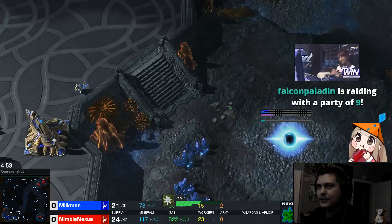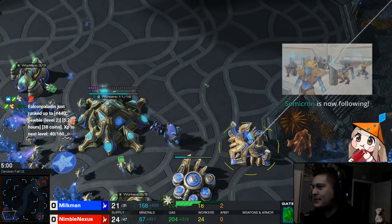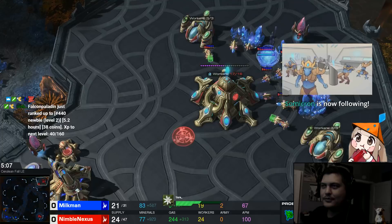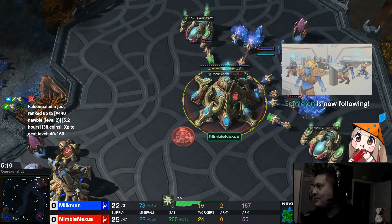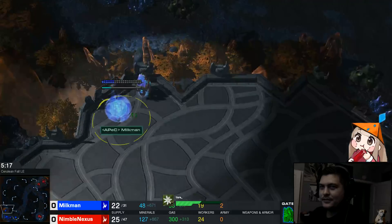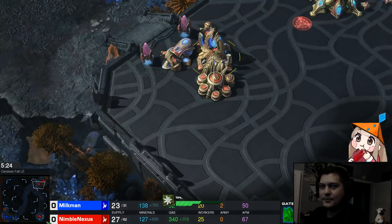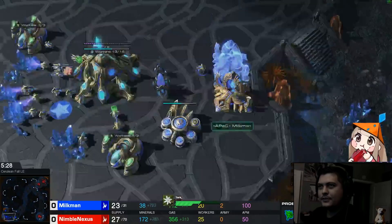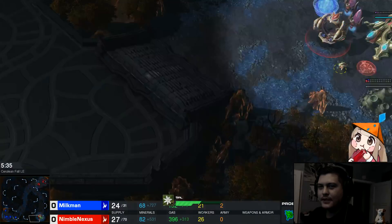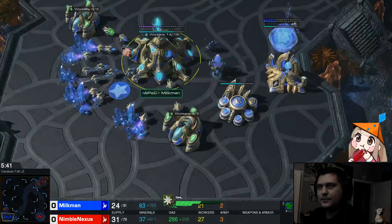If he does decide to go really aggressive and go for some type of a three gate proxy or three gate warp gate — thank you so much for the raid, Falcon Paladin, and thank you for the follow, Somicron, much love — I use this as just a mining base. My real base will be here. Therefore, if he tries to do an all-in or a base race, he's going to think he's doing a real base race when in reality I have another base somewhere else in the map. So it really does help me, especially after what we just went through.